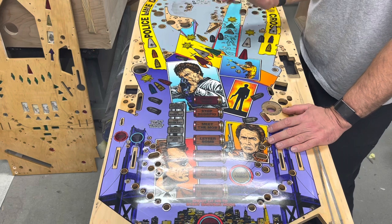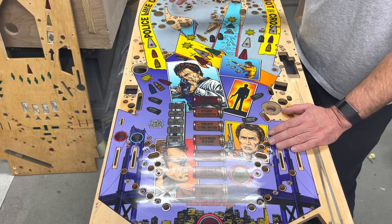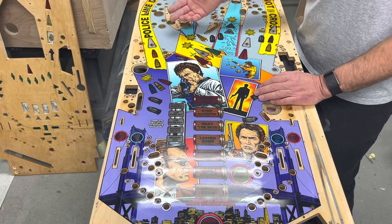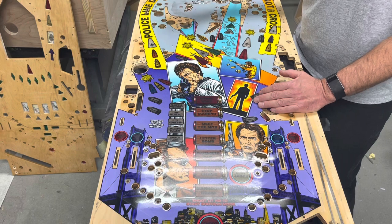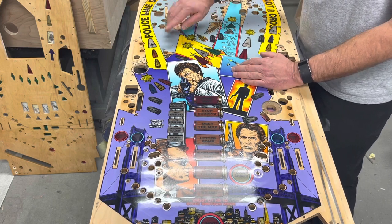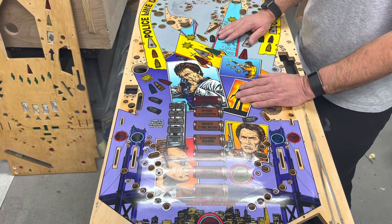It has some ground-in dirt, some ramp flap wear, and other areas. Some I'll address and some I won't because they'll be covered. This playfield has a really strange colorway — I'd call it a lavender-gray, but where it fades it almost looks like sky blue. You can see where areas covered by the ramp and ball guide tabs look very purple, while exposed areas or where the bulbs are look more blue.